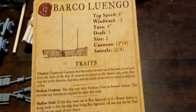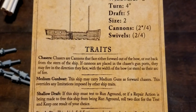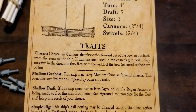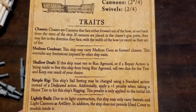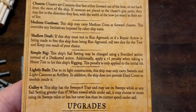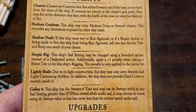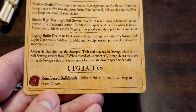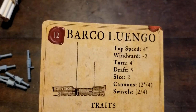Let's take a quick peek at the traits. The chasers rule covers bow or stern placement based on the width of the ship. The cool rule — and really probably why you'd be buying this — is it can carry medium guns as forward chasers, which overrides any limitations imposed by other ship traits, so unlike the regular bark it can pack these bigger cannons. Shallow draft is a nice one, as is simple rig. Lightly built normally means no hard cover, but you do get soft cover. Galley four lets you go sweeps. Reinforced bulkheads for three additional points lets you count as having hard cover. Base cost for the ship is 12 points.